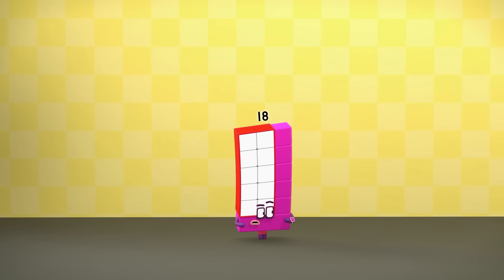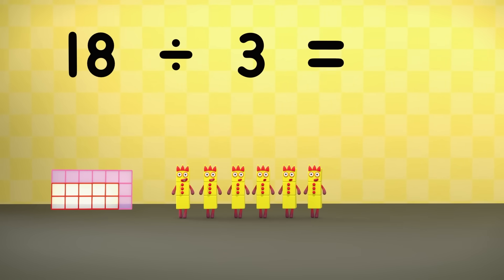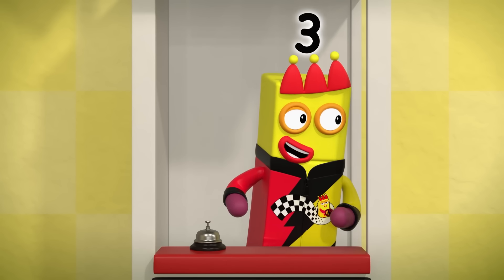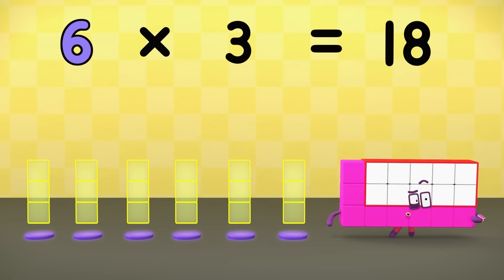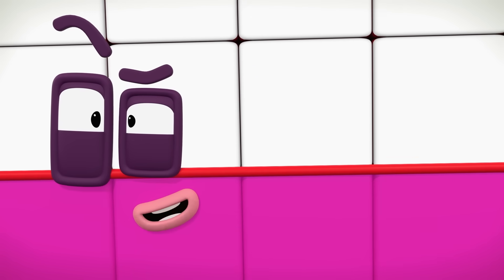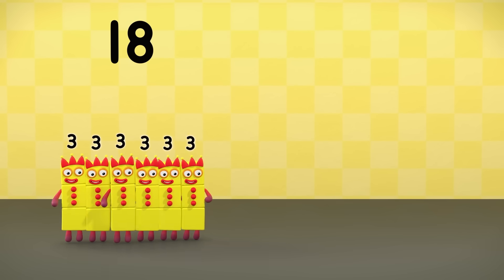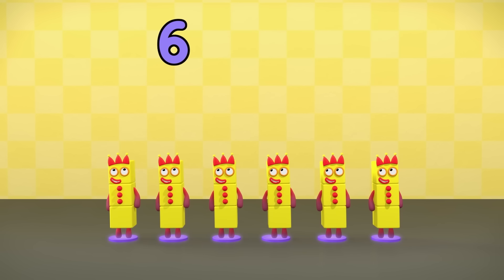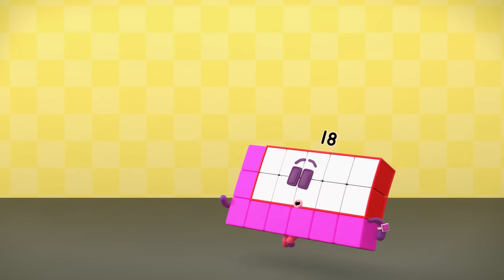Literally unable to wait a moment longer. Eighteen divided into threes equals one, two, three, four, five, six. Six times three equals eighteen. What do you know? Division is the opposite of multiplication. Eighteen divided into threes equals six. Six times three equals eighteen.